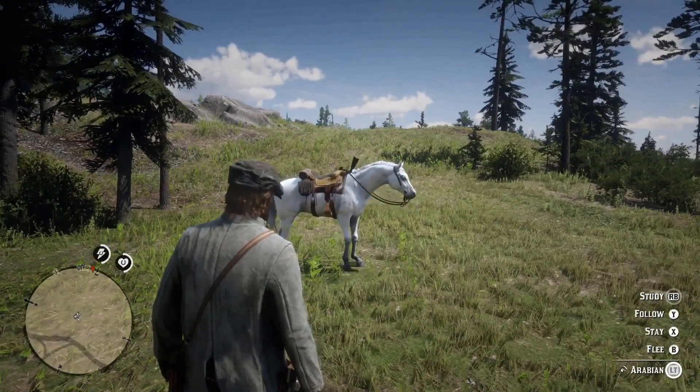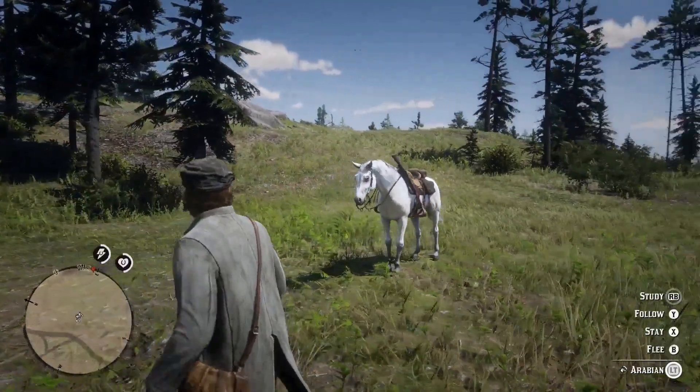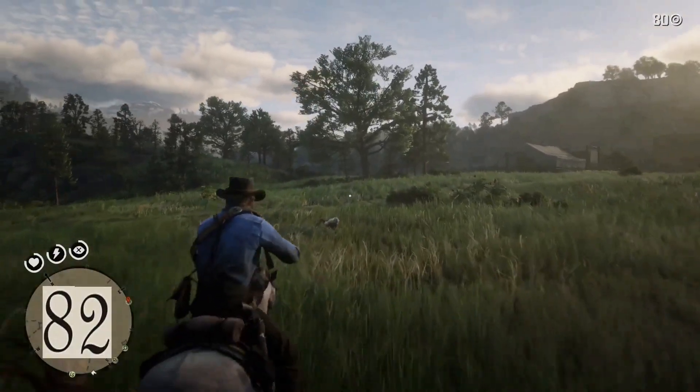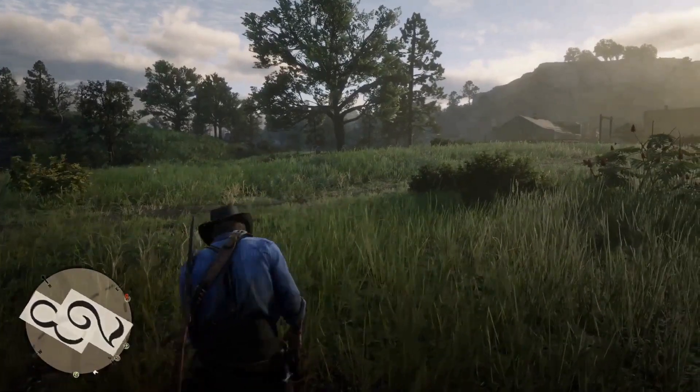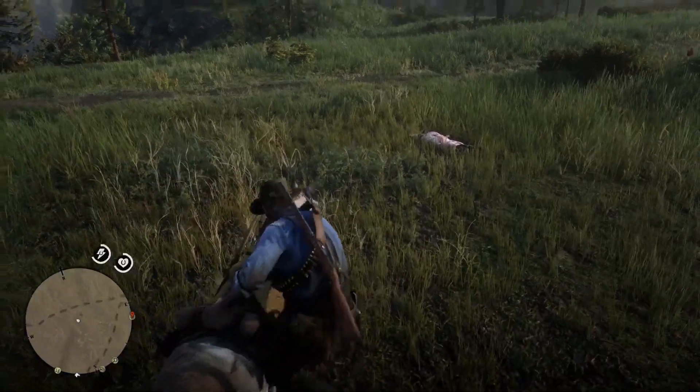Give your horse simple commands — you can make him stay, follow, or flee by pressing the left trigger when in close proximity to your steed. Skin animals regularly because it provides meat you can cook at any time and anywhere by setting up a campfire. These cooked meats are your best reliable source for restoring all of your cores.